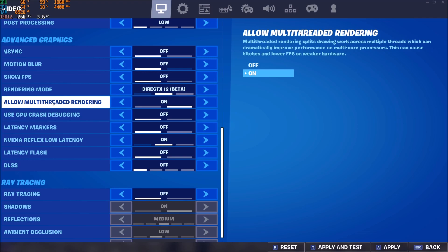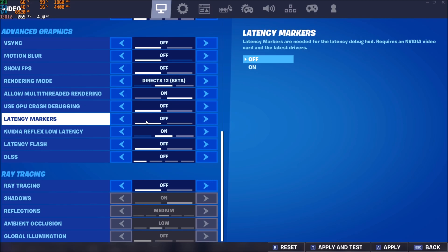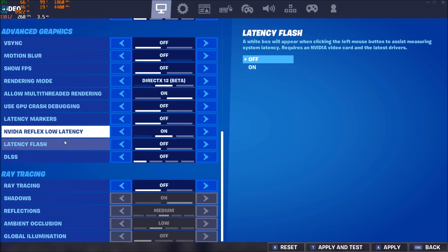For multi-threaded rendering: if you have 6 cores and 12 threads or more, go with on. If you're on a CPU with 4 cores and 8 threads — like an old i5 or i7 — go with off. Use GPU crash debugging off, latency marker off. If you have NVIDIA Reflex Low Latency, I recommend on. I did a couple of tests between on and on plus boost — on plus boost I was sometimes losing a crazy amount of FPS, so that's why I'm going just with on.